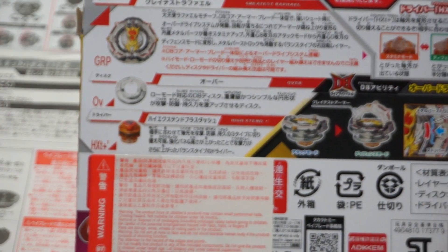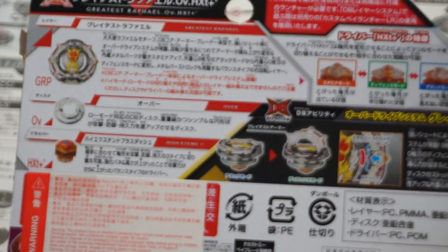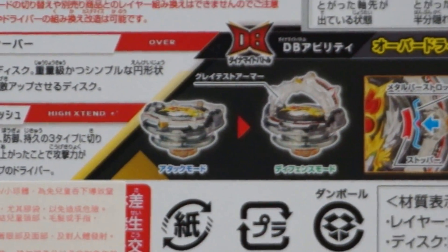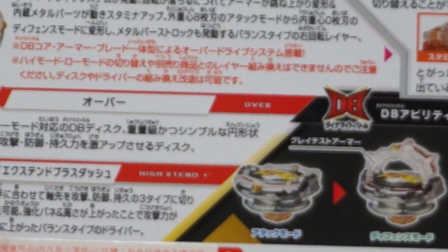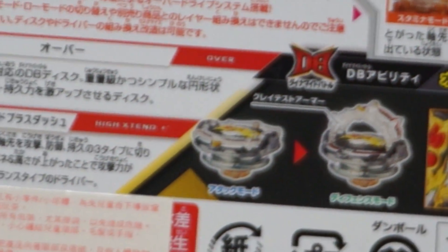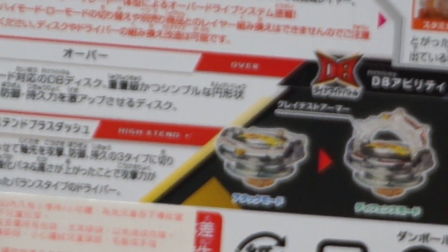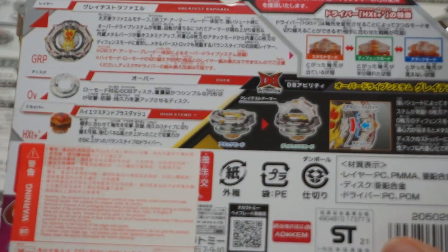But it is a Dash version, so that's pretty exciting. Greatest Raphael has a gimmick in the layer — the dynamite overdrive system — where it'll kind of go up like a bear trap. There are these two plastic rings on the layer, and when it slows down, it starts to go up towards the middle, forming a halo. So we've looked at the box; let's go ahead and open it up.